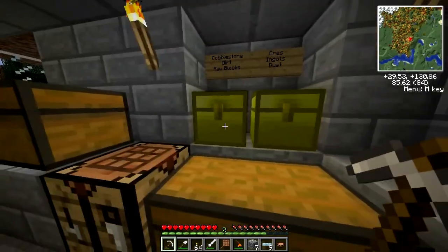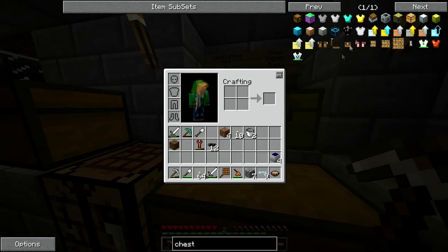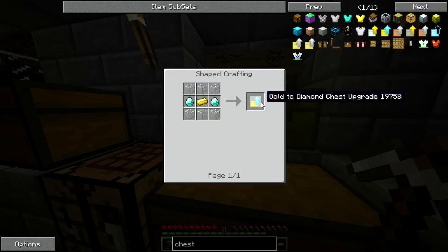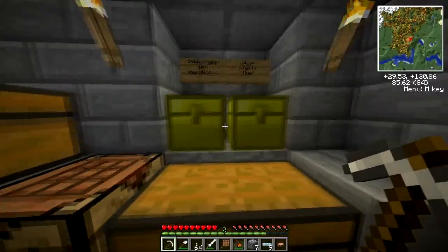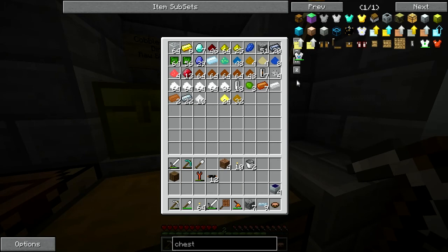I actually upgraded all my chests — or all of them but these two — using these chest upgrades. You basically just create one of these, hold it, and right-click the chest and it upgrades it. Now they're huge, so it's much better. They also have this nice sorting feature. It works really well because I just throw everything in here now and there's tons of room.